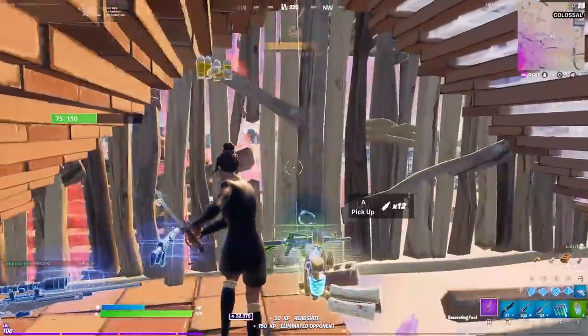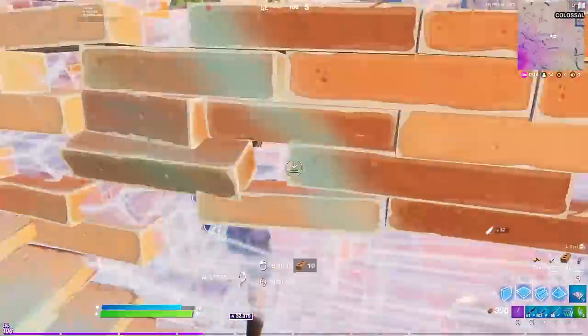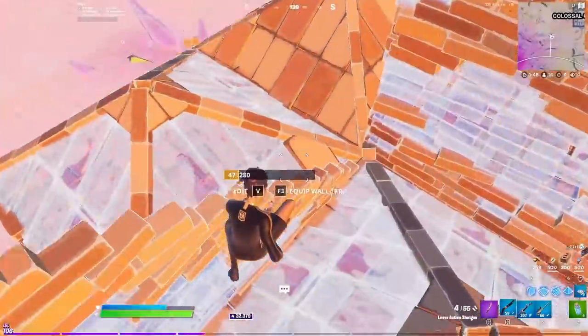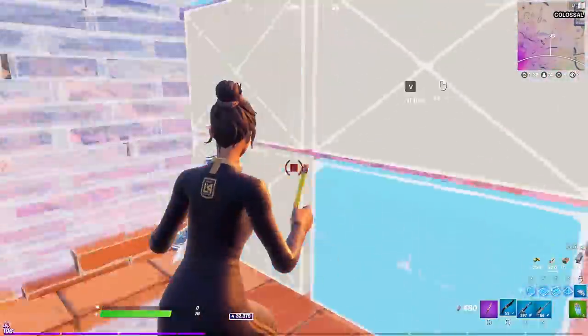As soon as I finish that fight the other player pushes up, so I have to branch out and get my own box secured. Then I try to apply some pressure back to them and they hit this insane left-hand peek shot on me for like 150 damage. This fight goes on for so long — this player was playing really well. As you can see they're applying pressure to my walls and taking cones in my box.